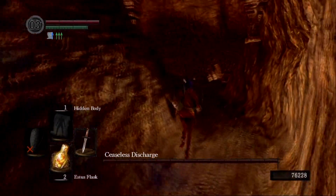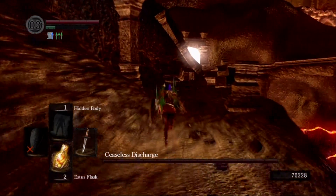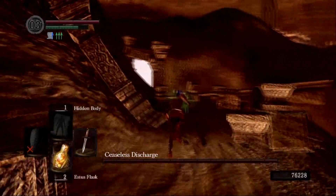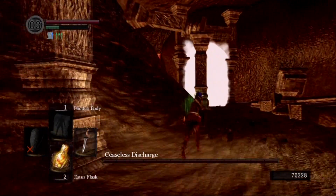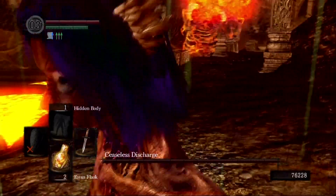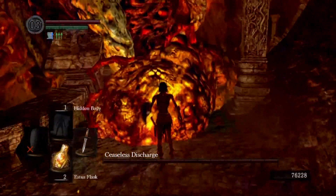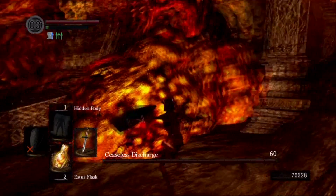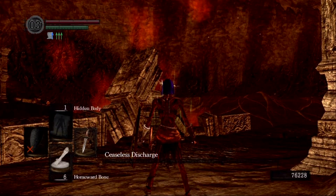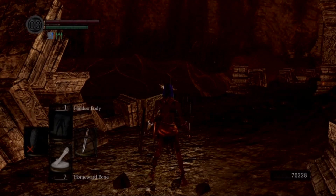We're coming towards the end of the third video. Next time around I'm going to be going down into the catacombs to take on Pinwheel, get my fire weapon made since I have the shards for it now, and then after that I head straight to Sen's Fortress. Hopefully the next video will be pretty fun to watch too. There he goes — and it's over. So that's going to be pretty much it for this one guys. Hopefully I'll have the next video up in a couple days.